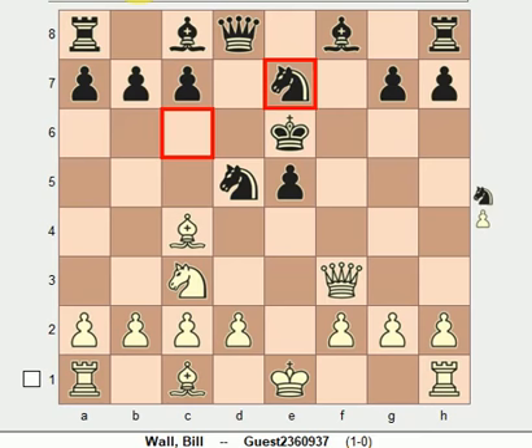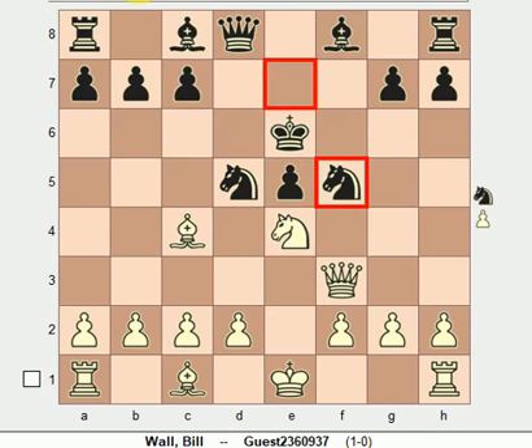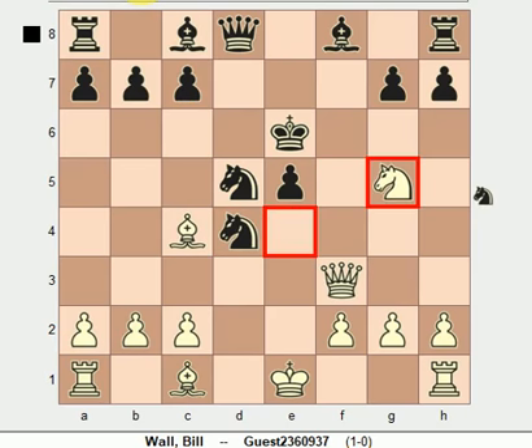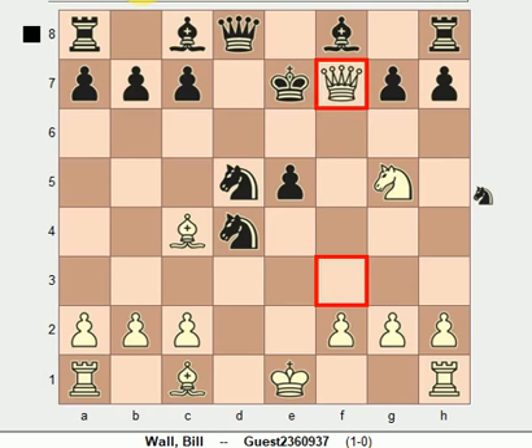White's next move is knight takes e7, and black plays knight f7. Then d4. Knight takes d4 is actually a bad move, but it was played in this game — better would have been to protect the knight by pushing the pawn to c6. Black played knight takes d4, then knight to g5 check, king goes to e7, and queen to f7 check.